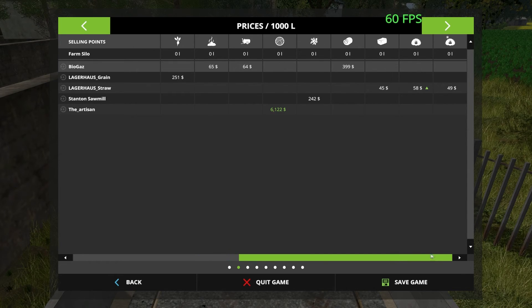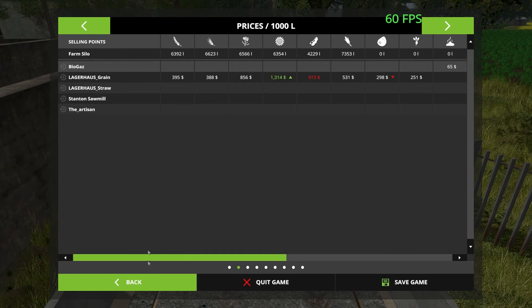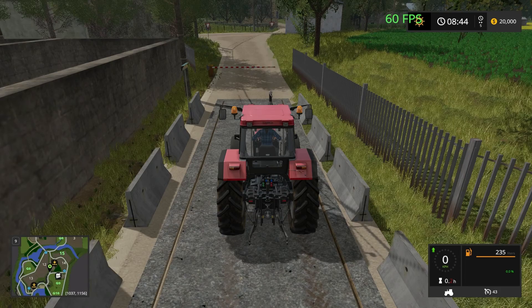That was for wool. We only have one main sell point — it would have been nice to have at least two. It would also be nice if the other one took some grain types.